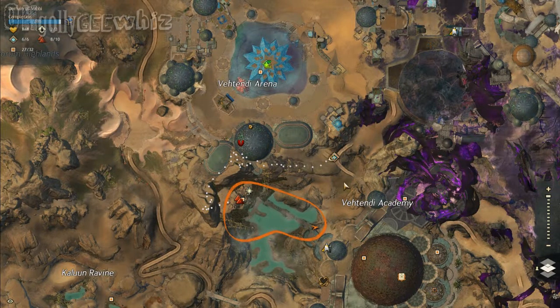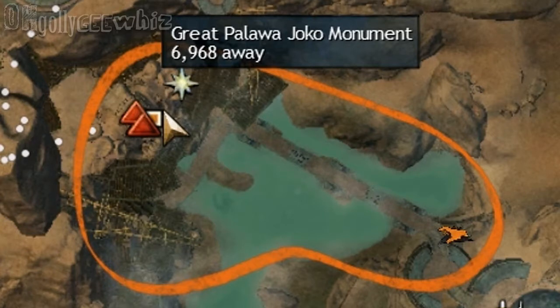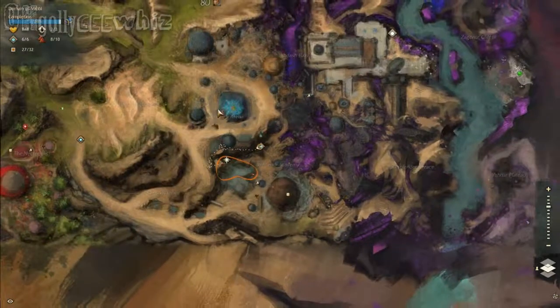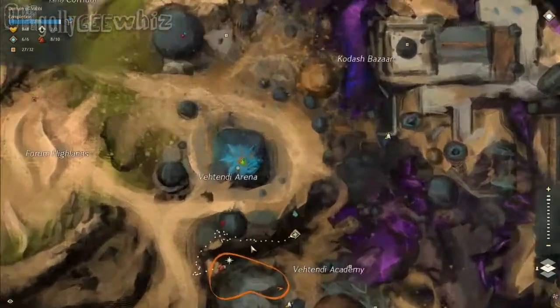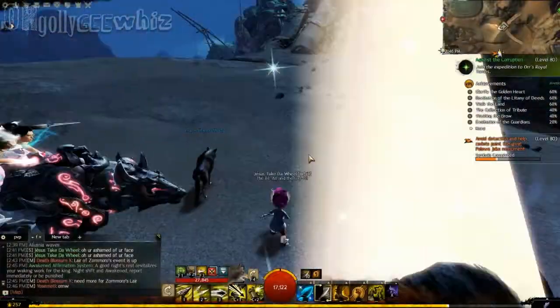Hey everyone, I'm just showing you guys how to get another Vista which I thought I needed to use a Jackal to get to. It's this Vista right here, which is near the Great Palawa Jackal Monument at Domain of Vabi. What you do to get there is you get to this waypoint — the Vithandia Academy Waypoint — and you can use mostly your griffin. If you don't have a griffin, you should be able to use your glider on parts of this.